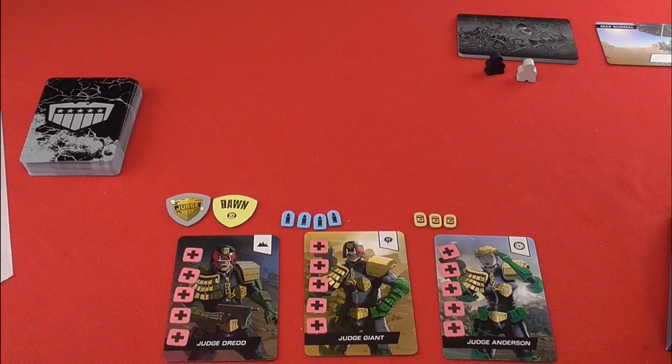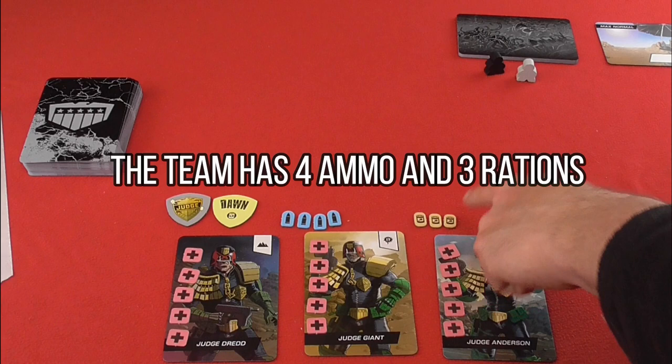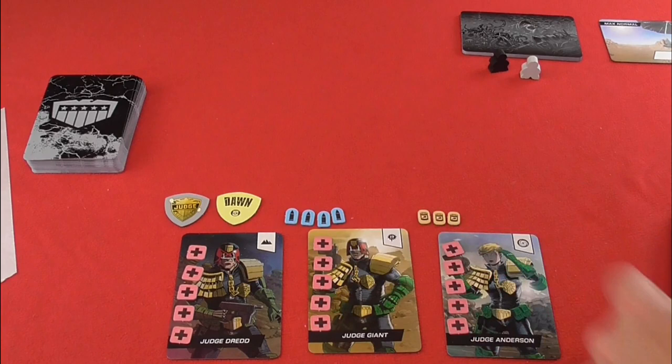First of all, you have your three Judge cards: Judge Dredd, Judge Giant, and Judge Anderson. Each of these is given five health, represented by the pink tokens. Between them they have four ammunition and three rations, which will disappear at certain points. If you're playing with more than one player, you give one person the Head Judge role, so they're the one that makes the final decisions.